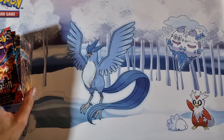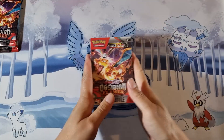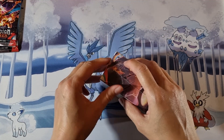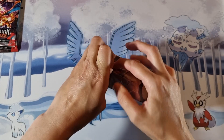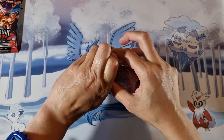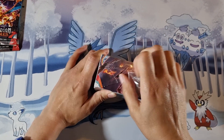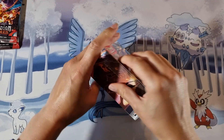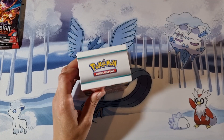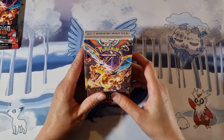Let's put this to the side. I'm going to start with the Obsidian Flame. Let's get the packs out and see which deck I got in this one. If you watched my previous video, you can see for my Build and Battle Deck for my pre-release, I got the Togekiss. Then I also had another Build and Battle Deck I opened and that was also the Togekiss. So will it be three for three? Comment down below before we continue on if you want to have a guess of which one it is.